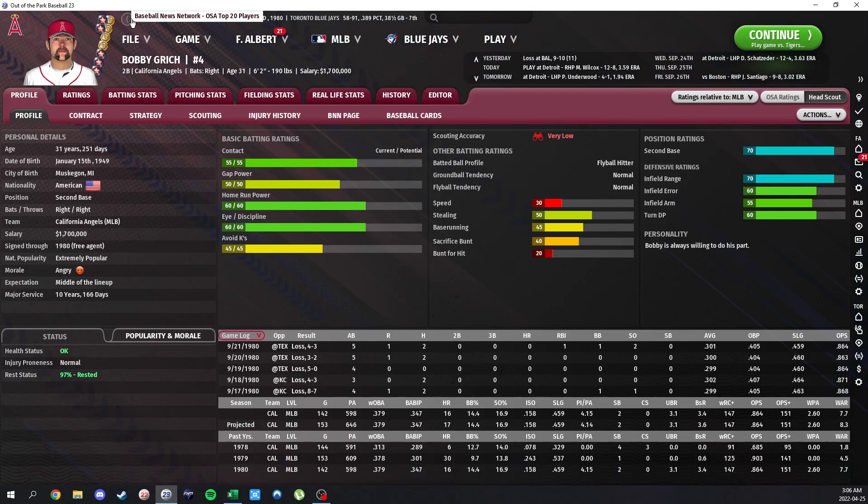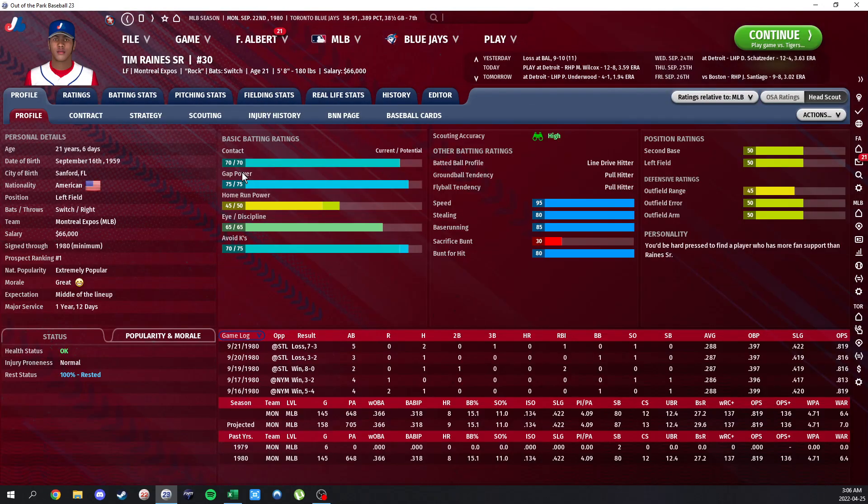Then you've got Bobby Grich — a power-hitting middle infielder with a big time bat, 150 OPS plus, and almost 8 WAR. Just another amazing player. The best young player in baseball looks like Tim Raines. He has one of the craziest seasons I've ever seen. I run the 20-to-80 scale with no max, so you can see it go well over 80 — and he has pretty much the best speed you'll ever see, at 95. The highest UBR I've ever seen is about 6 or 7 — he's at 12. His base running is at 27. Pretty much the best possible base running you could ever have.